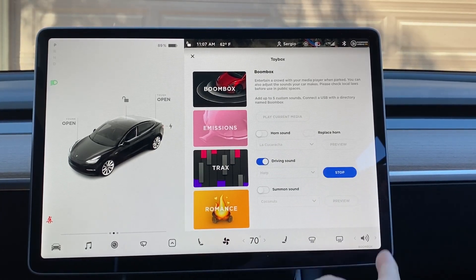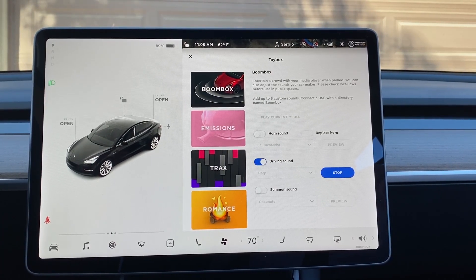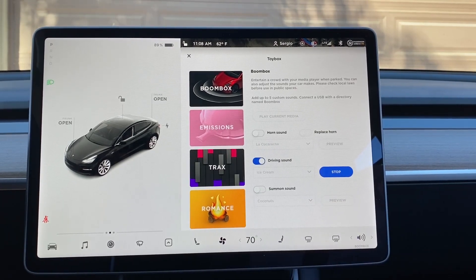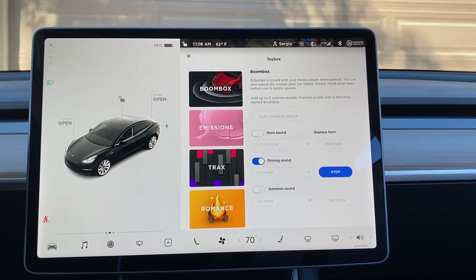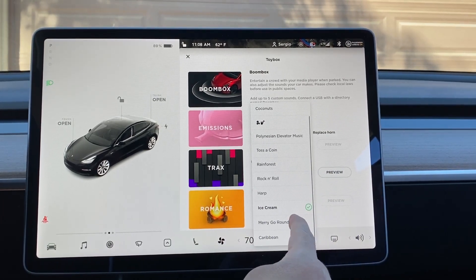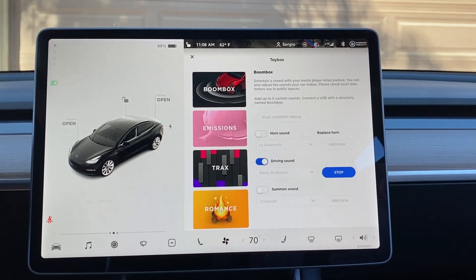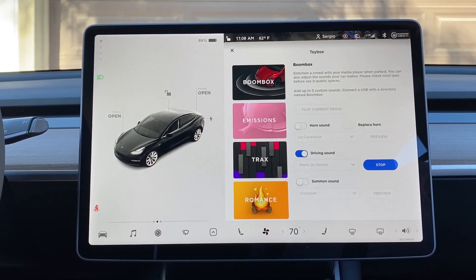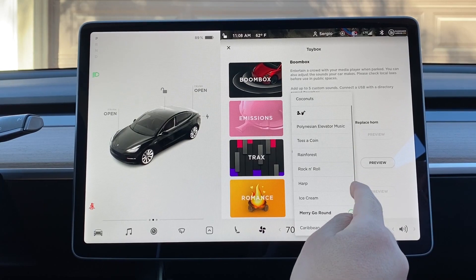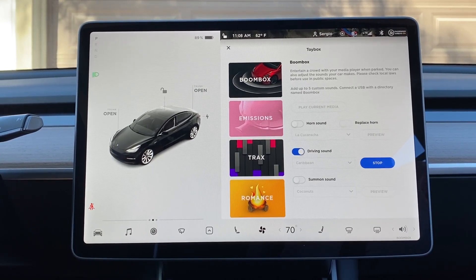Harp — a little peaceful. I think this would fit a white Tesla better than the black one. I think the black Tesla's got to go with the rock. Ice cream — we can fool the little kids on the street as we're driving through, make it sound like we're an ice cream truck. Merry-go-round. And we also got Caribbean sound. Neighbor just walked out — he probably thinks we're weird.